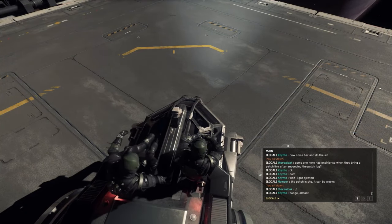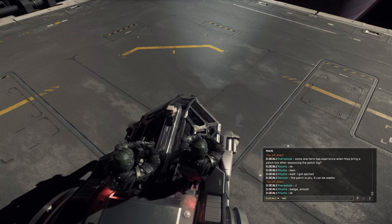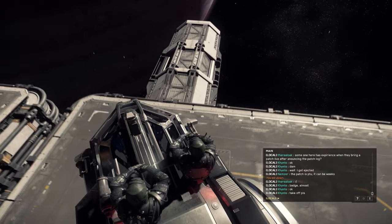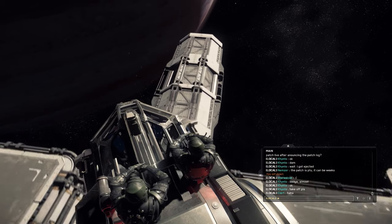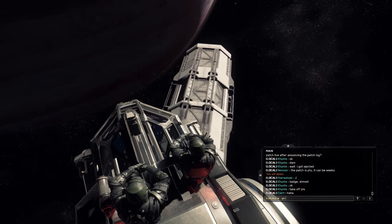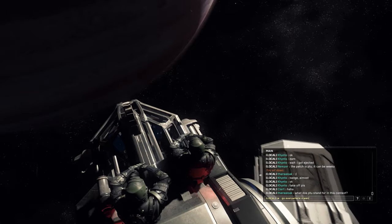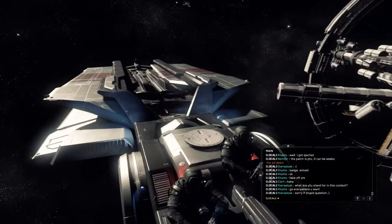Look at this — you can ride ships with more than one player, this is awesome. Now you can do multi-crew action with small one-person ships. Here we are just two players, but you can be more. Imagine that: an entire crew riding a small ship and getting to their destination together. Watch out not to move though, or you will be ejected and lost in space, and you don't want that obviously.